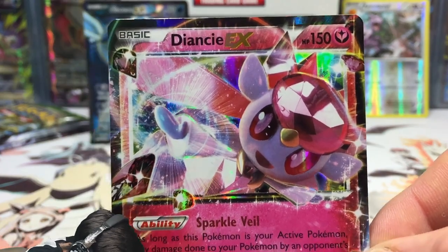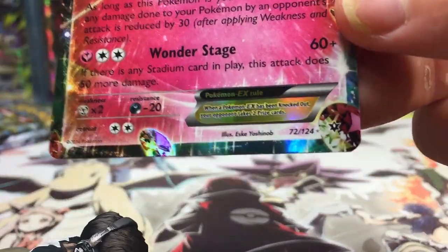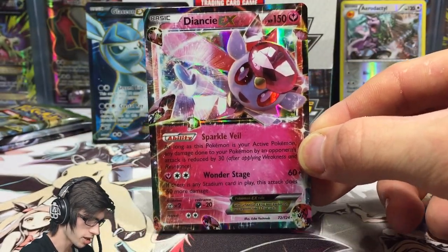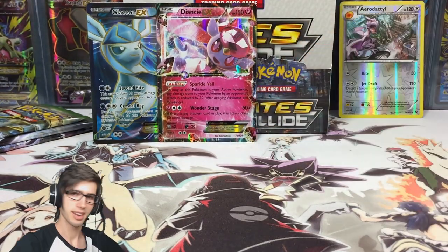Wonder Stage says if there is any stadium card in play, this attack does 50 more damage — so just throw your Fairy Garden up and off you go. I do like on the card art how there are diamonds in the corners and even down on the bottom of the card, a couple of diamonds poking off the side. Overall it's not a bad looking card, but not the fave.